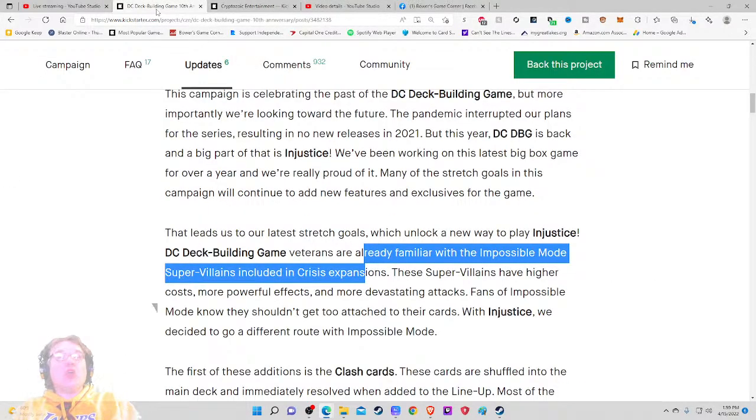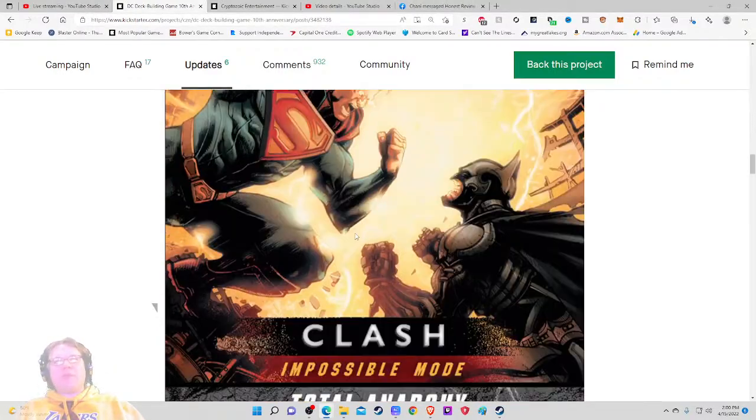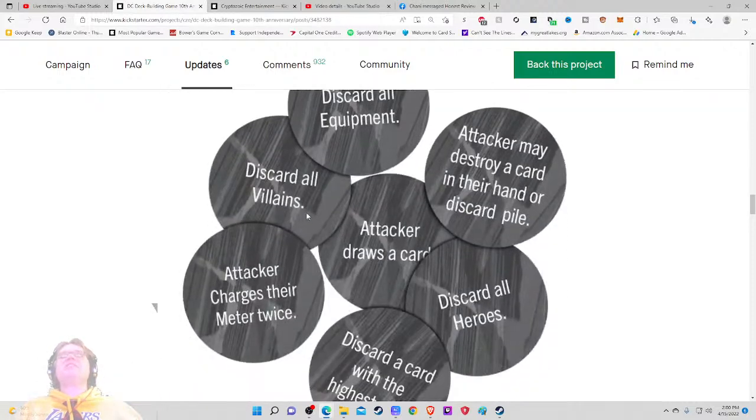So essentially they're saying: 'these are expansions we've done in the past and now we're doing it with the new Injustice.' You're going to get another expansion. This is great information in the updates, but here's the thing — the only reason I put two and two together and realized they were giving me extra expansion boxes was because I'm familiar with the system. They're not conveying that well enough to newer people who don't know the system. Someone new thinks they're just getting cards, but it's like no — you're getting extra boxes here. That's just so undersold in the pledge level area.